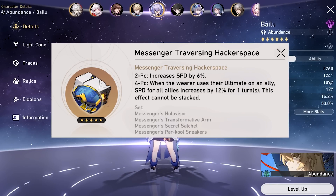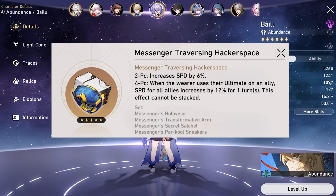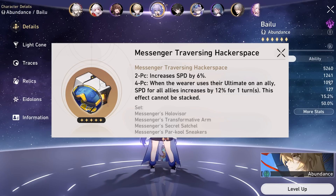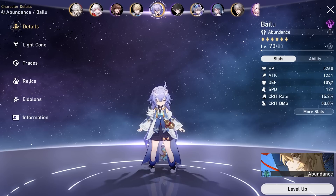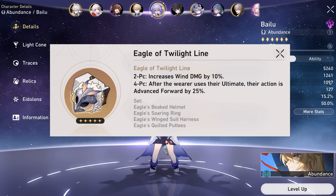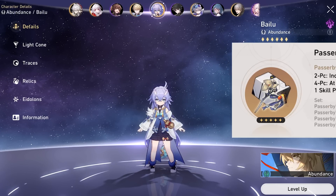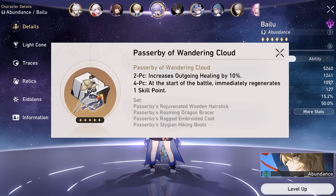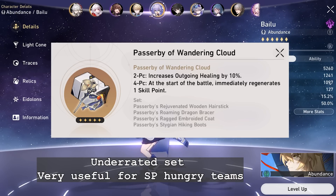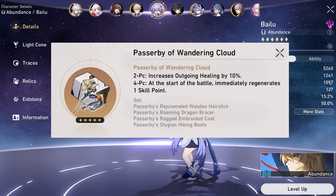Firstly, there's the 4-piece Messenger set. Personally I like the 2-piece, but not the 4-piece, as it doesn't affect your action values considerably enough to justify running it. Also, you may not always ult right away to maximize the 4-piece value. The same goes for 4-piece Wind — it gives a lot of effective speed to your Lynx, but you may not be ulting as soon as you have it available. Finally, we have the 4-piece Passerby. The extra skill point at the start could make a difference, especially in SP-hungry teams — Bronya teams, Seele, Kafka teams, and possibly more in the future. So it's definitely an option to consider.